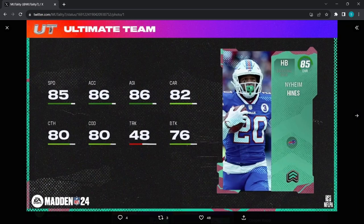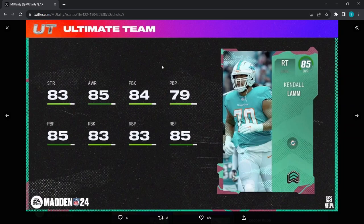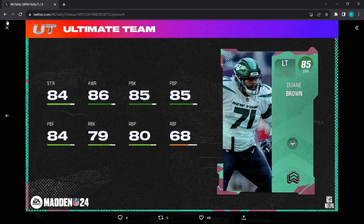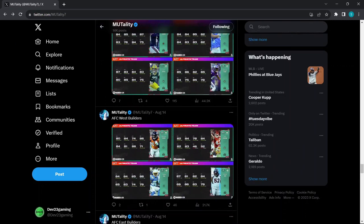Naheem Hines — 85 speed, 86 acceleration, 48 trucking — that's really bad. Then Kendall Lamb — why did they give a backup right tackle card for the Dolphins? 85 awareness, 84 pass block, 83 run block. Hunter Henry — this card is actually good: 83 speed, 82 short, 80 medium, 70 run block, 86 spec catch. Duane Brown — 84 strength, 86 awareness, 85 pass block, 79 run block.